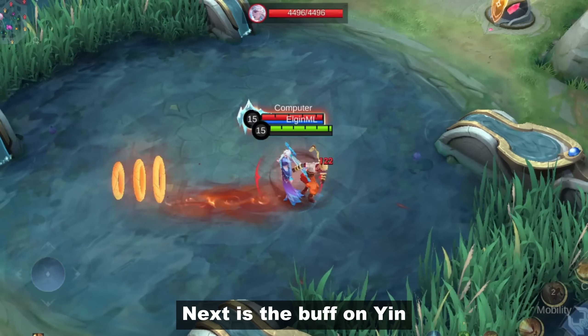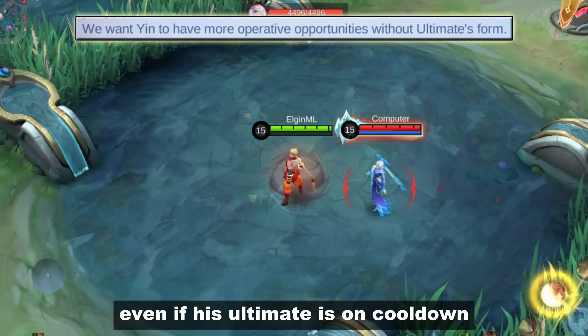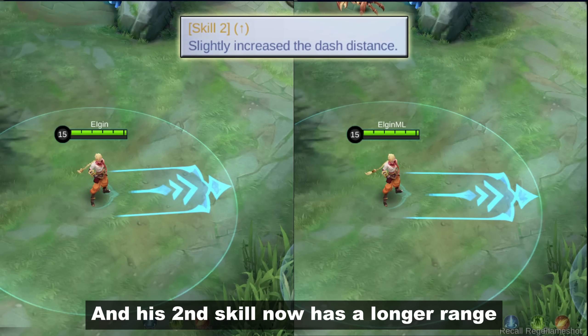Next is the buff on Yin. Just like last week, the developers aim to make him better even when his ultimate is on cooldown. His first skill will have a shorter cooldown in the late game, and his second skill now has a longer range.